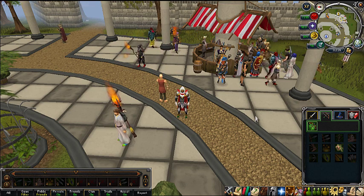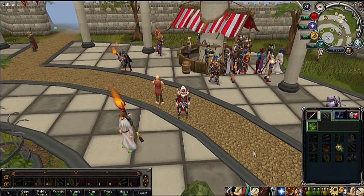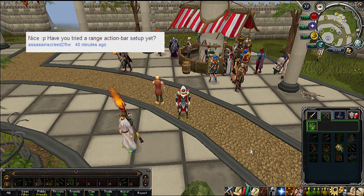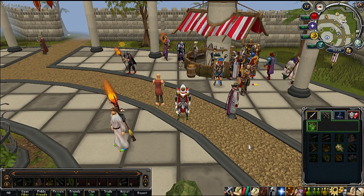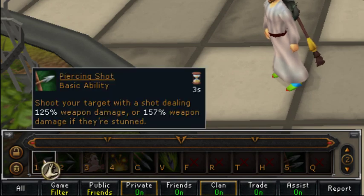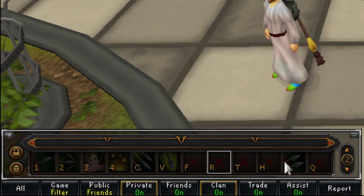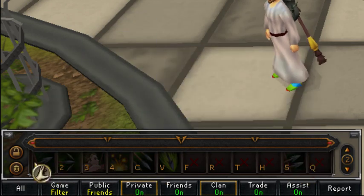Hey everybody, I'm back with a quick little video on the range action bar setup because someone asked if I had made one yet. I just wanted to show you guys that I've played around with it a little bit, and it will really change up a lot depending on where you're going. But down here, all of these abilities don't require a specific type of weapon, so this is pretty much the basic bar setup that you should go with.